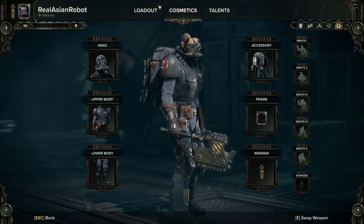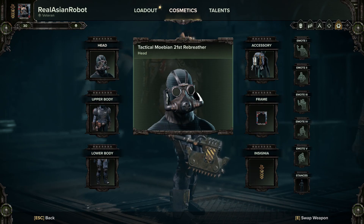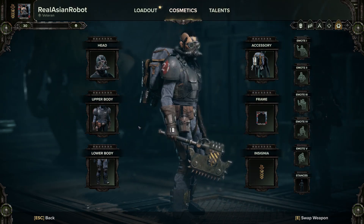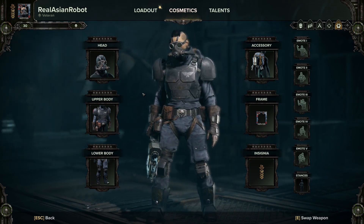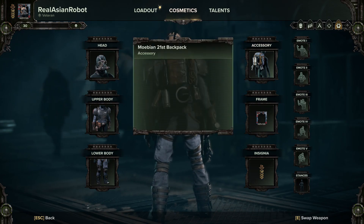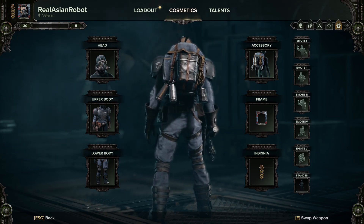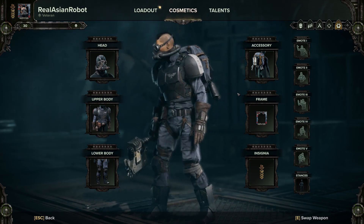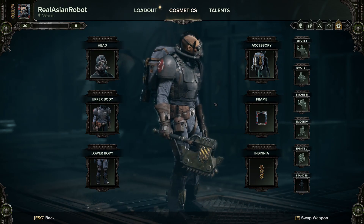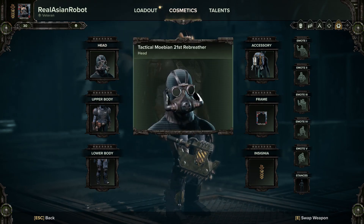Alright, so for the Veteran, here is what their skin looks like. You've got the Tactical Mobian 21st Rebreather, the Mobian Flak Vest, and the Mobian Fatigues. You've even got the Mobian 21st Backpack on the back. Looks a little ramshackle, but I can't really complain — I am a huge fan of rebreathers. I hope it changes the voice at least.